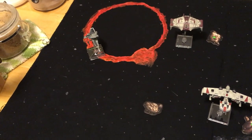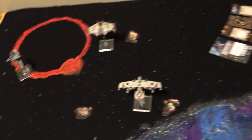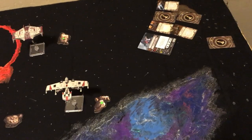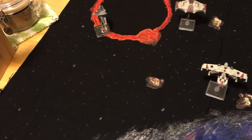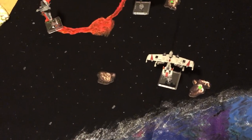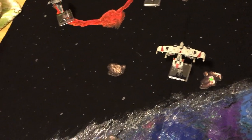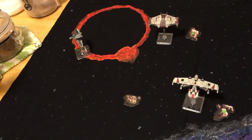If you're really afraid of incoming fire, instead of reloading you could just take a Focus Token — so you'd have a Focus Token, three defense dice, and a pretty healthy Major Vynder. I really like this build for Major Vynder.